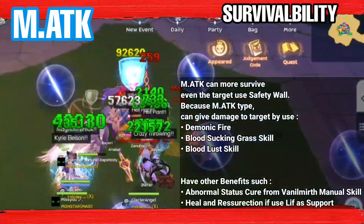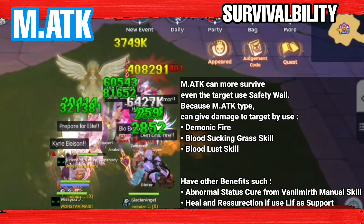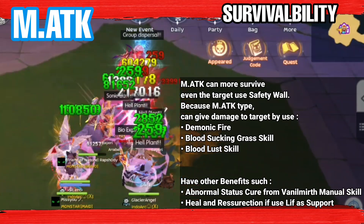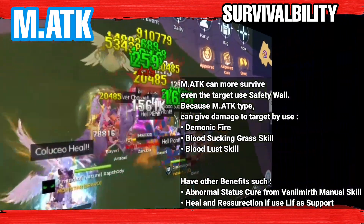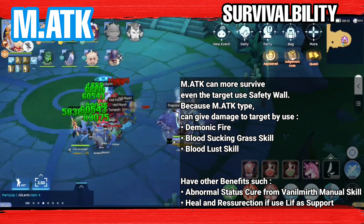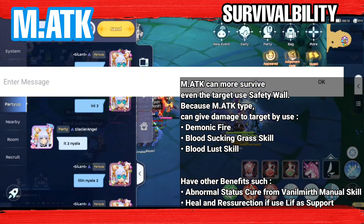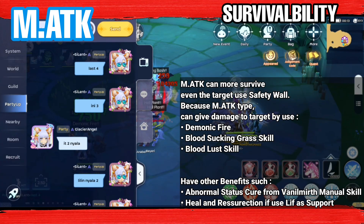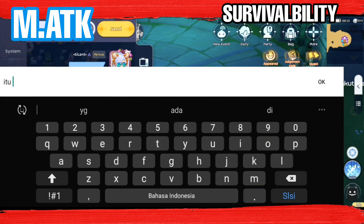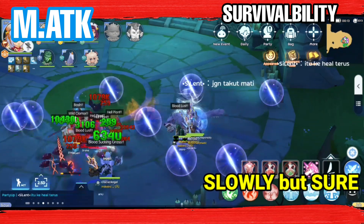Magic attack type is more survivable in combat. Even if the target has Safety Wall, Barrier, or damage reflect, this type can still deal damage using Demonic Fire, Bloodsucking Grass, and Bloodlust skill. Also this type is flexible — it can use Abnormal Status Cure from Vanimurth's manual skill, ultimate heal with free resurrection every 20 seconds if using Lift as support. So it means the Magic Attack Homunculus build is a slow but sure gameplay style.